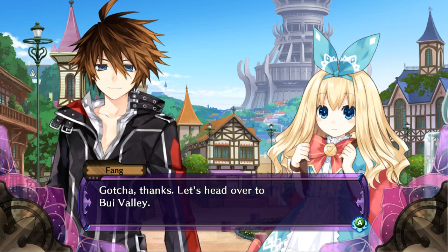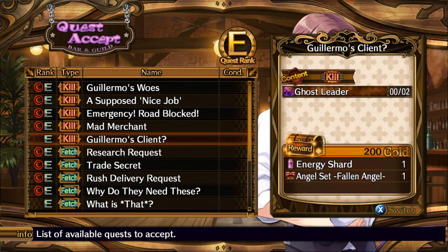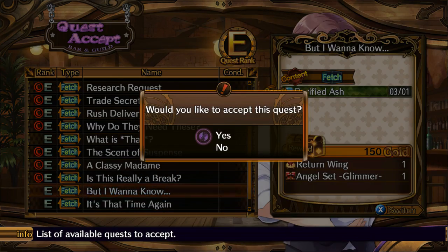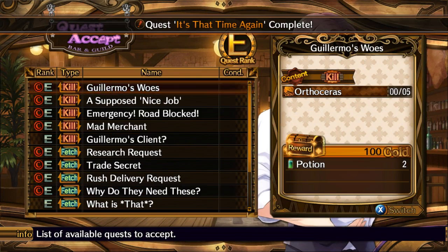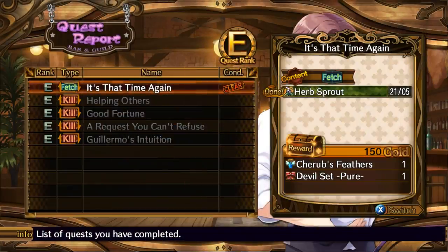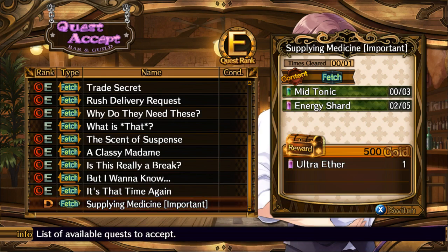Let's head over to Bui Valley. Before we do that, let's check Guillermo's pub. What do you got for us? Nothing really new. Fire of stones? We can do this one, and we can do this one. I'll turn in those 3 quests now. I think I still have a few, but I guess I didn't really level up enough. Oh well — let's go to the store.